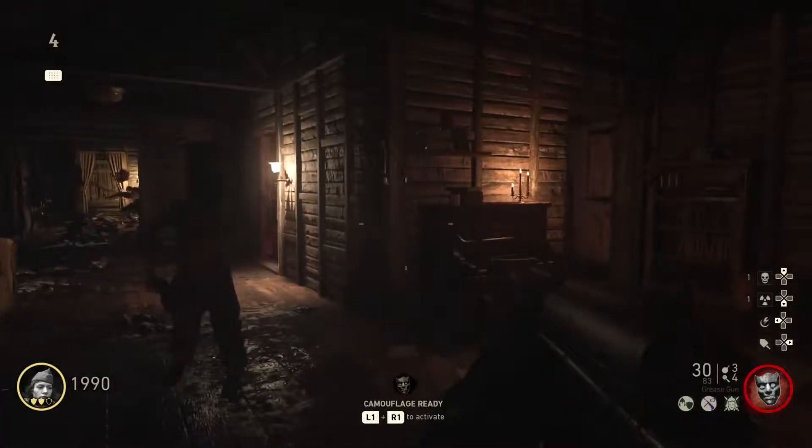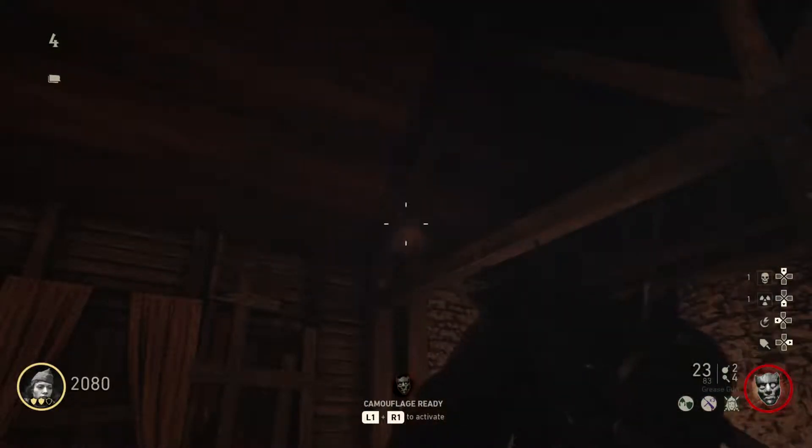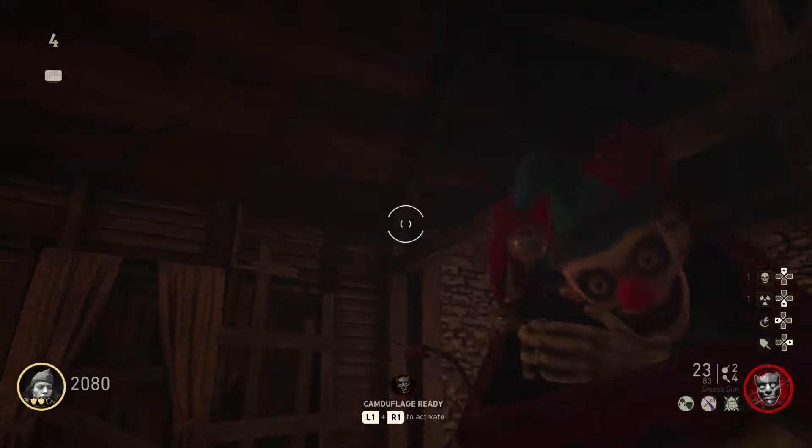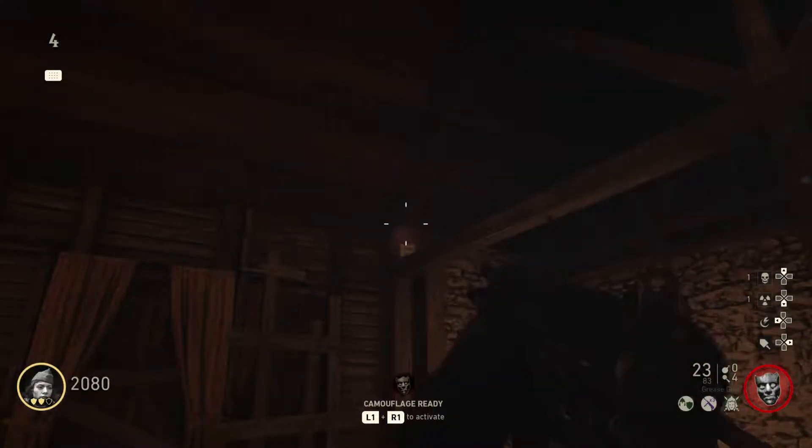Now to get Pack-A-Punch in Grosten House — and this only works in Grosten House only — you have to throw Jack-in-the-boxes, and then you have to throw them right here on this beam to collect the symbol that's up there.